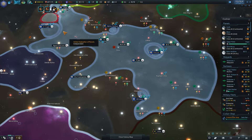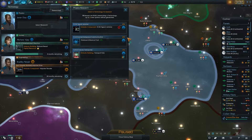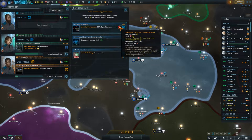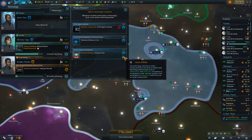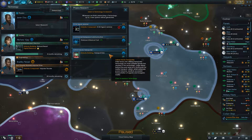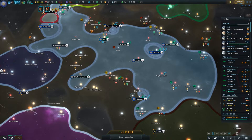Research complete. We've got the new sensors — we've got a new component, the signal jammer: minus 8% chance to hit, starbase influence cost minus 5. I'm going to go ahead and do the transport hub — we've put it off long enough and it's a fairly cheap tech, so we'll go with that.